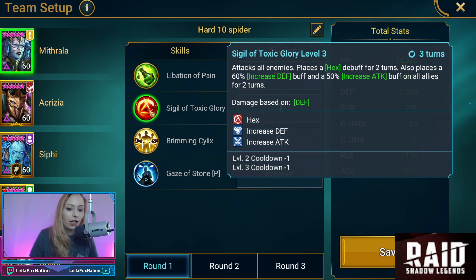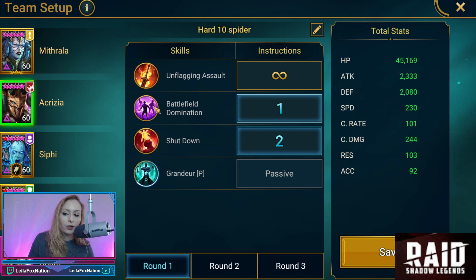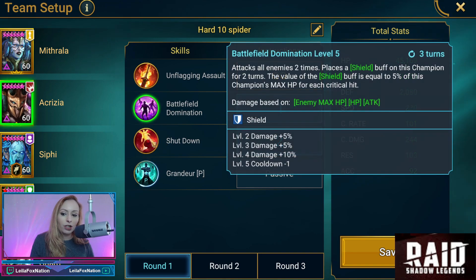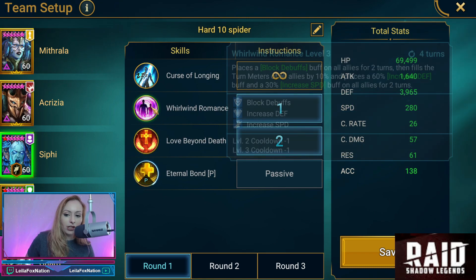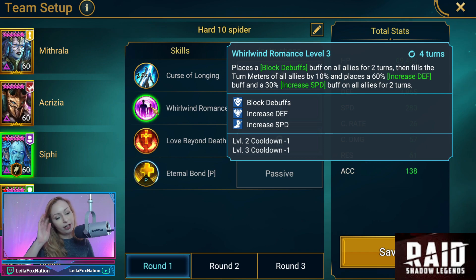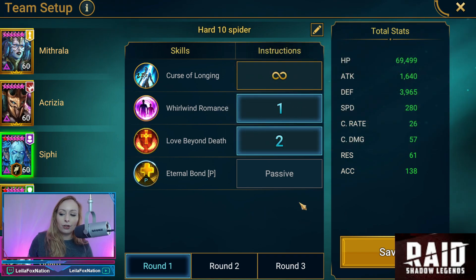Mithrala is going to start with her Toxic Blur — the AoE hex, increase defense and attack — into Bribing Silex, which moves all debuffs from allies as a strength and a shield. Akrizia is going to be Battlefield Domination AoE shield into Shutdown, which hits twice and has a chance of stealing 100% of the turn meter. Siffy's Whirlwind Romance does block debuffs on allies, increase defense and speed, and Love Beyond Death revives an ally and also increases attack and crit rate.